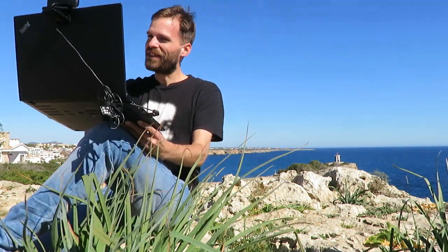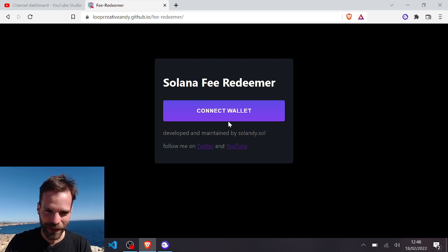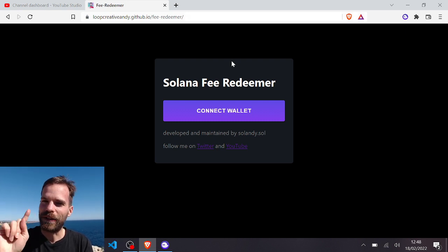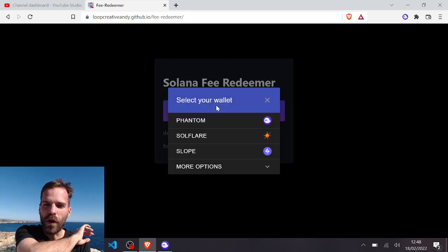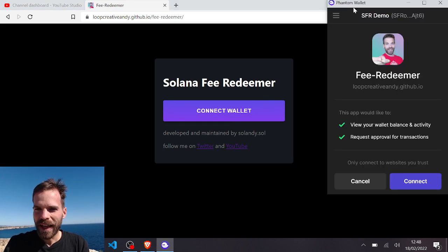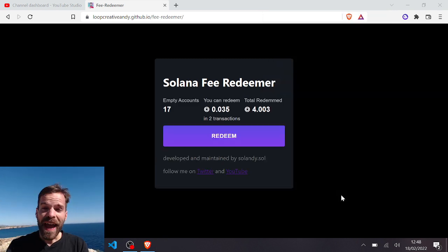Let me show you how this works — it's super simple. You go to lucrativeandy.github.io/fee-redeemer. Make sure it's the right address, don't get scammed. Load that page, hit 'Connect Wallet,' connect the wallet of your choice, and you will be greeted by my face needing approval.